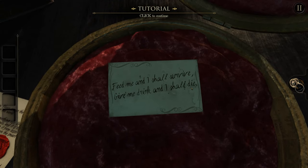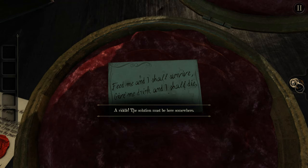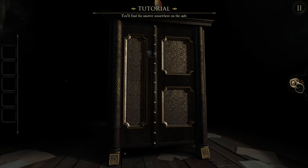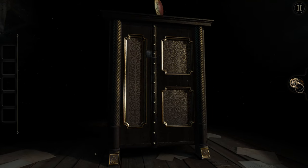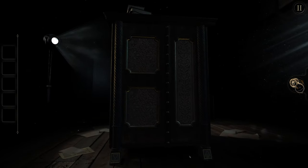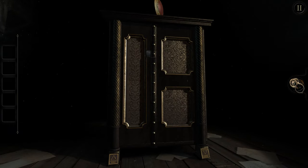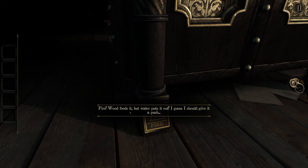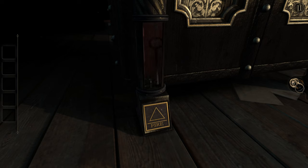Feed me and I shall survive. Give me drink and I shall die. A riddle — the solution must be here somewhere. We'll right click to zoom out and scroll down. If you look at the legs, you'll see symbols for each of the elements — there's water and air as well. Let's click on fire. Wood feeds it, but water puts it out. I'll give it a push. That opens up a secret compartment, and now we have a key.